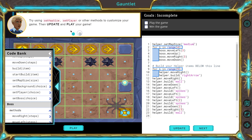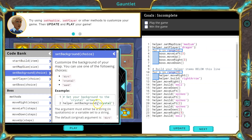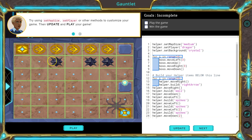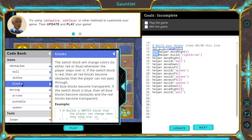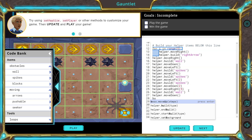I got set map size at the beginning of the code. Now, set player or other methods to customize your game. I'm going to be a dragon — that's incredible! What else? Set background — I want this one, crystal. And I notice I could easily drop and go around this, so I want to make it harder. Let me put another spike and then a wall. So under this wall, I'll move down and build a wall. Let's see what my level looks like.